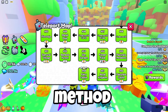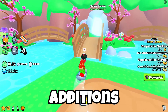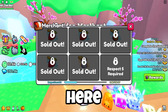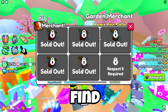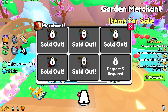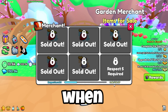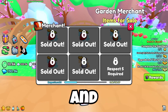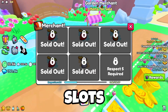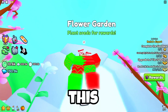For the free-to-play method, you need to go to the Flower Field, which is area number 54. There's a garden merchant here. If you're lucky you'll find diamond seeds, but even if there are other seeds, buy all of them because buying seeds increases your respect level, which unlocks more buying slots — more slots means more chances of getting diamond seeds.